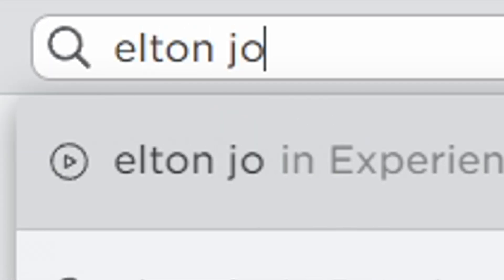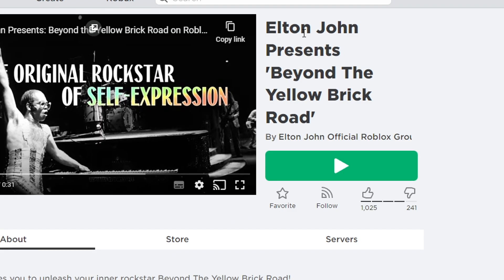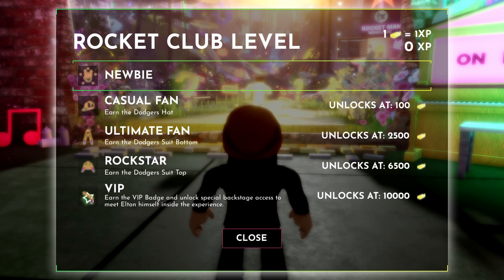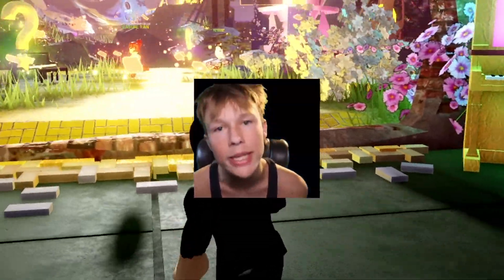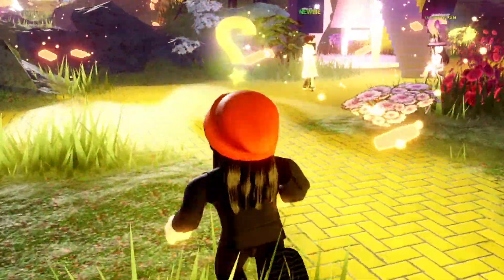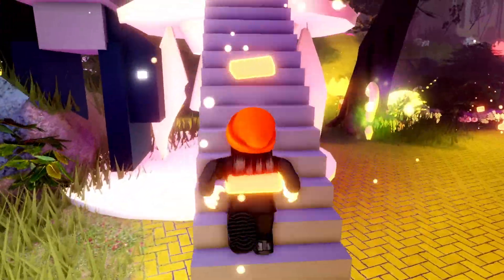For the next item, search up Elton John and join this game to get 4 free items. Now in game, you need to collect golden bricks to unlock the items. The fastest way to get these golden bricks is to play the minigames, so head over to the minigames area.